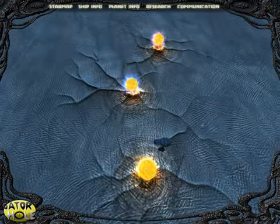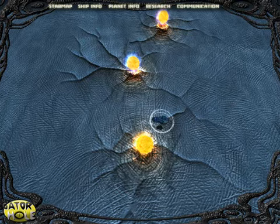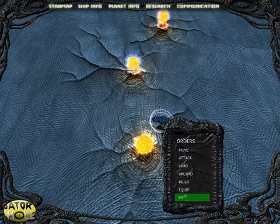This is the star map, which is a map of the star systems in the galaxy. Here you find an overview of all detected ships, enemies and allies, and you can give orders to your units.